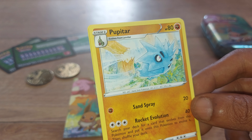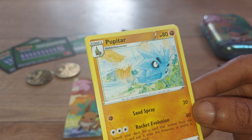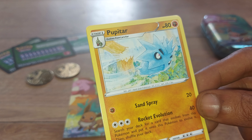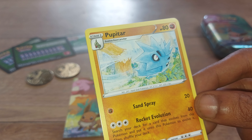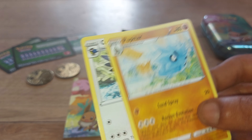Pupitar up next — 80 health points, a Fighting-type Pokémon with Pokédex entry number 247, being the Hard Shell Pokémon. It has moves of Sand Spray and Rocket Evolution. Card 87 out of 189. Even sealed in its shell it can move freely — hard and fast — and it has outstanding destructive powers and capabilities.